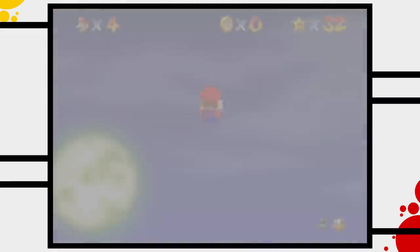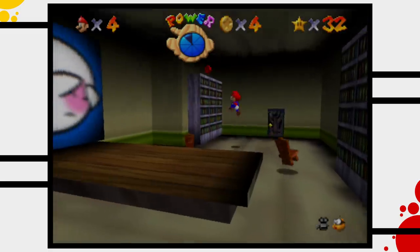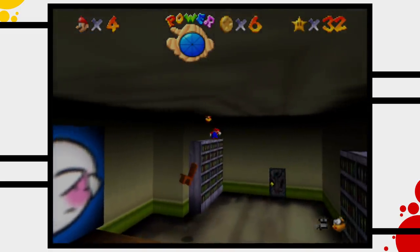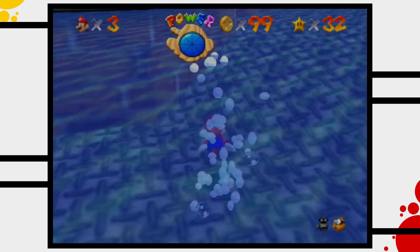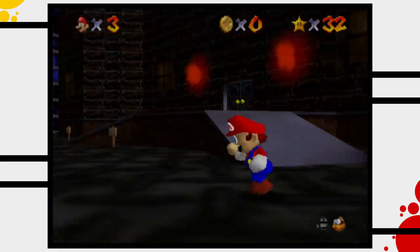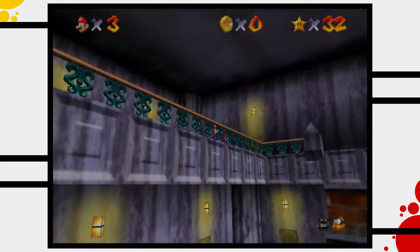The next stage Mario has to explore is Big Boo's Mansion. I love the concept of this level. It's basically a wide open space — in its center is a mansion with a basement, a first floor, and an attic. The layout of this stage mimics the layout of the mushroom castle, and feels like a really weird haunted version of the nice hub world we explored so far. Exploring this stage is always a highlight for me when playing the game.